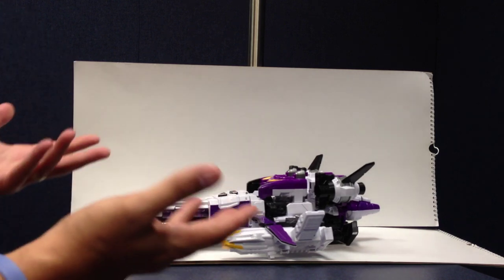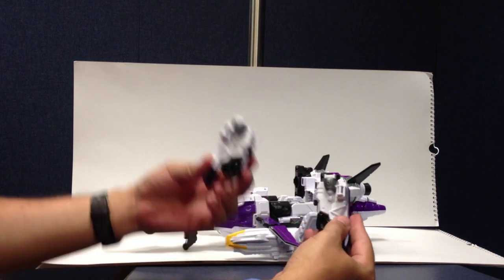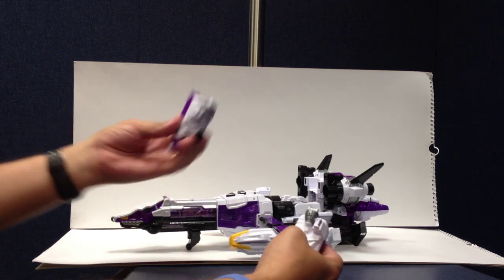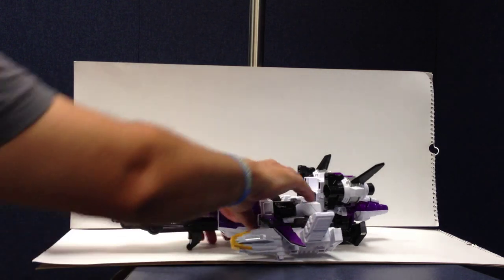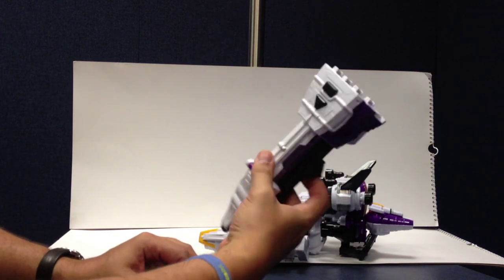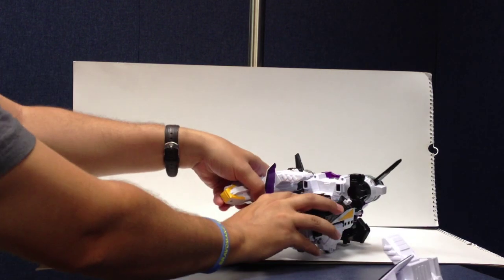Now we can transform him into Plesio, which is his robot mode. You pop these off — these are going to be his arms — you get two arm pieces, mostly for symmetry. This whole arm cannon head becomes his right arm normally, and then his left arm settles off to the side. We go ahead and pull the whole dinosaur head off — this is where all the sounds and electronics are in this piece.